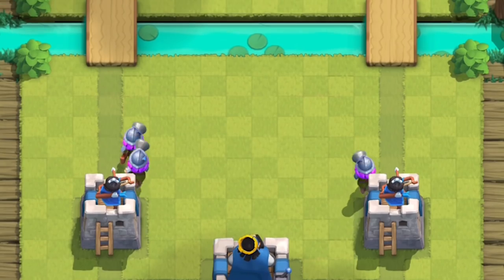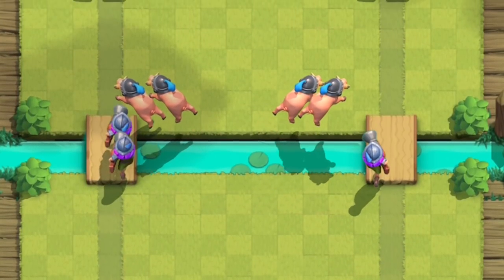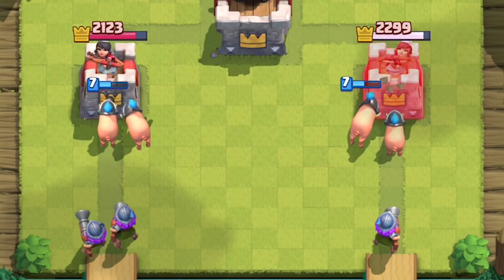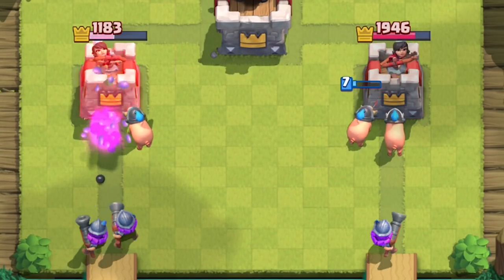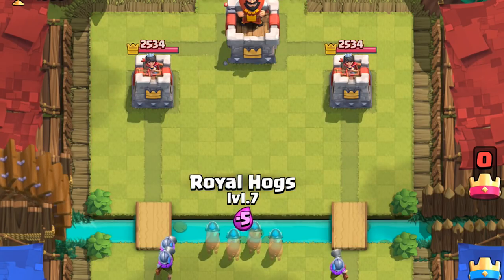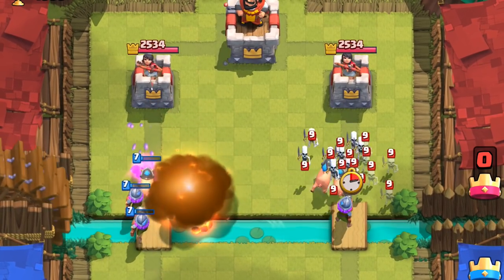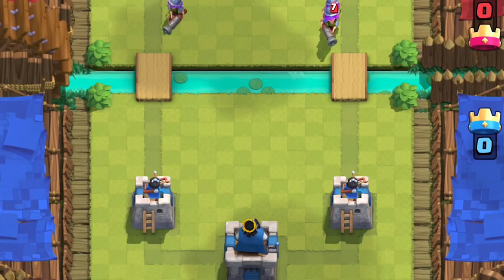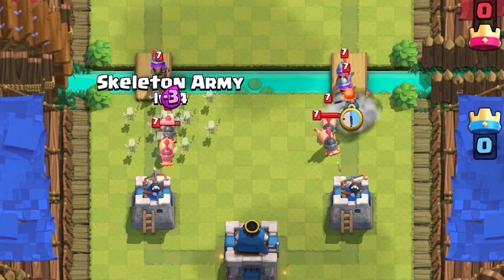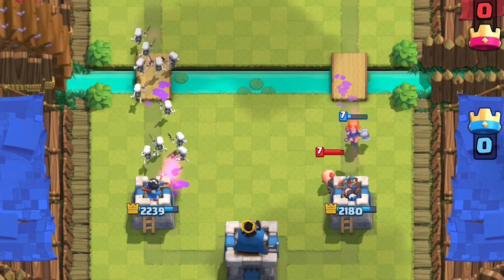There's still a very interesting card to pair with split-pushing decks. When you slam the three musketeers down and you've baited out your fireball with minion horde or even the elixir collector, then you can just split the hoglets in the middle and support the 3M for some mad dual pressure. You gotta be careful though — if you didn't bait out their fireball, that's a lot of fireball value on that side with the two musketeers and the piglets. If you're defending against the split push and can only counter the musketeers or the piglets, choose the musketeers, because two piglets do so little damage.